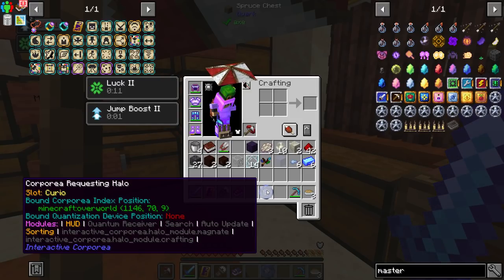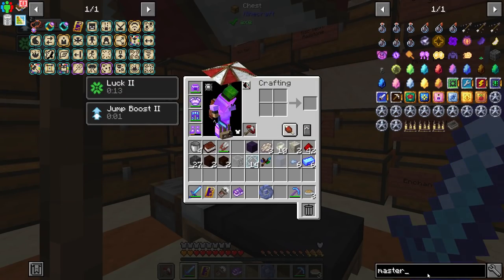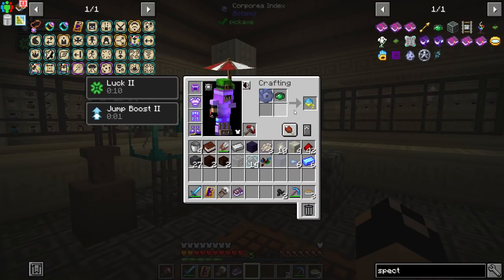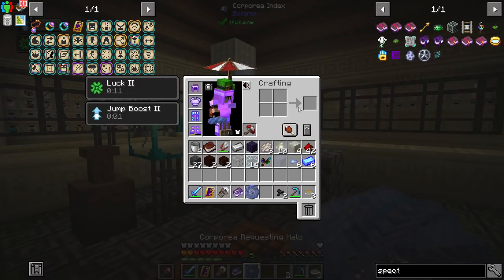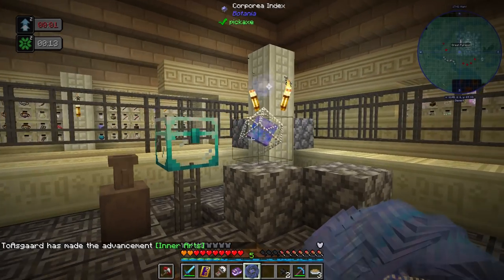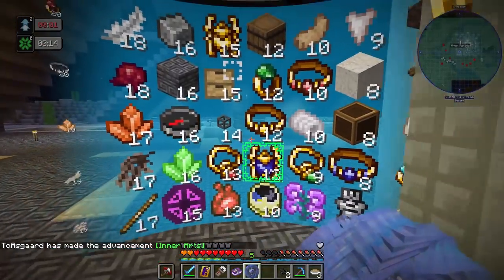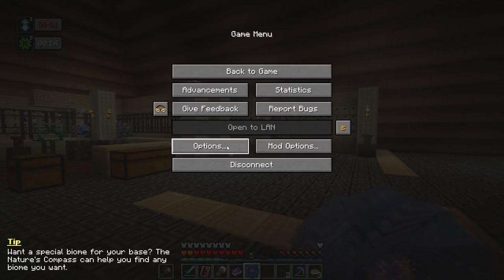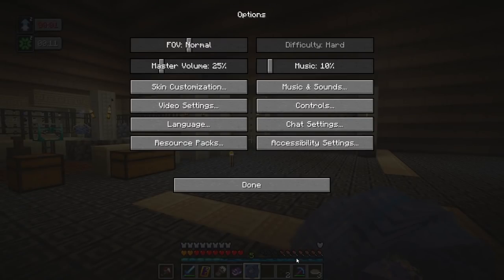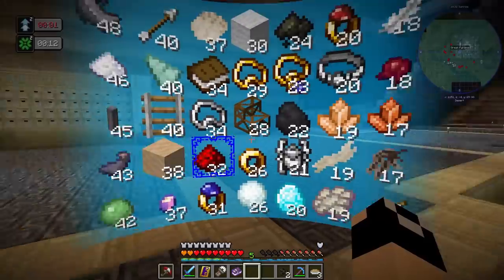The HUD module lets us see the names of things — it's the most important. I'd also like search, which is the spectator. Let's get the spectator. Now with a ring on for mana, we can open this up and see all our different items without even being next to the storage. We can also set up keybinds for opening and closing the requesting halo and for toggling search. This way we don't even have to have it in our hand — we just click the button.